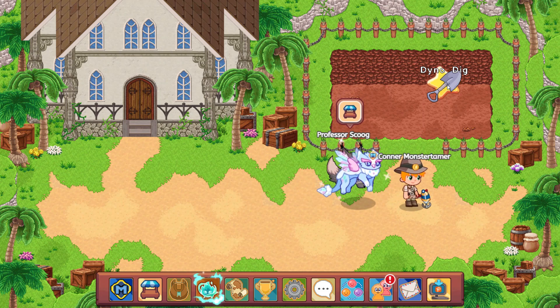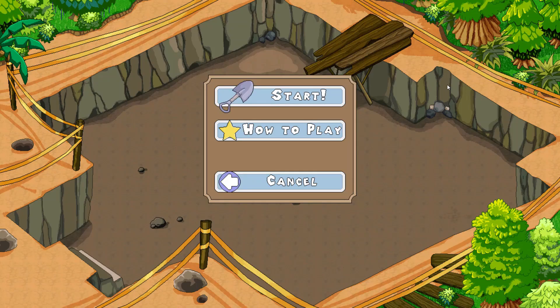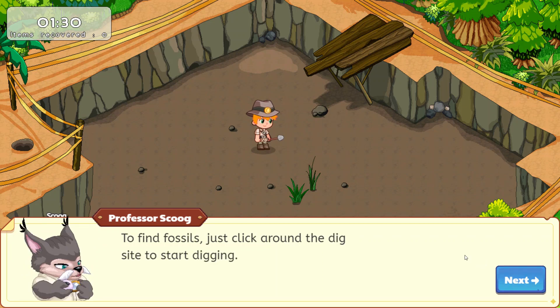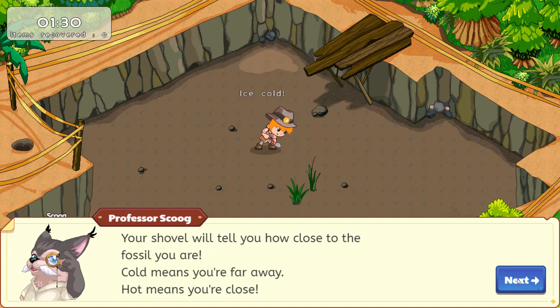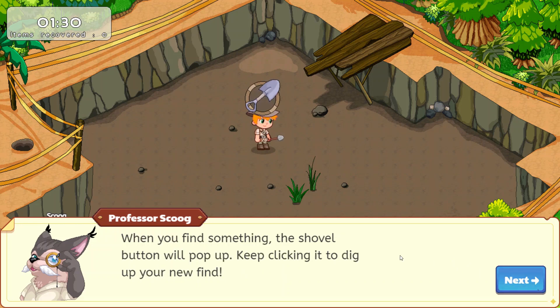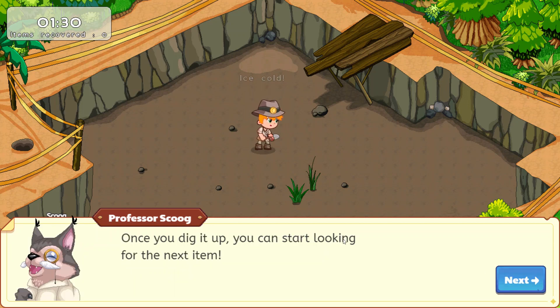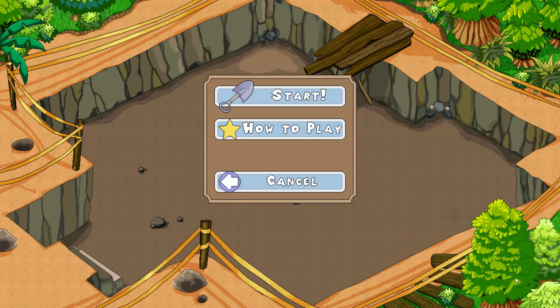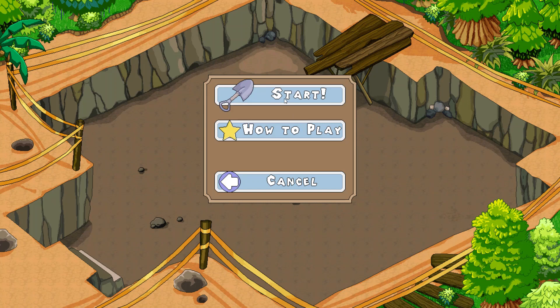We're going to select DinoDig right now and check it out. As a member, let's click how to play. It says this game is all about digging up fossils — just click around the dig site to start digging. Your shovel will tell you how close to the fossil you are: cold means you're far away, hot means you're close. When you find something, the shovel button will pop up — keep clicking it to dig up your find. You have 90 seconds to dig up as many fossils as you can, and if you get three items, he'll add 15 seconds. And that repeats.